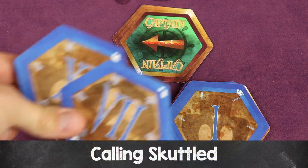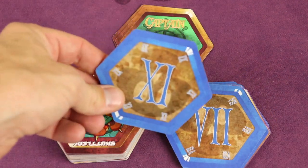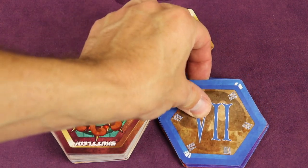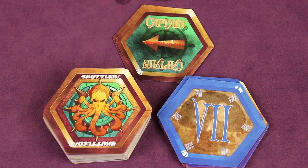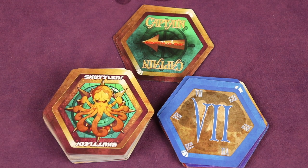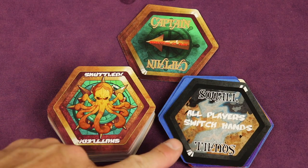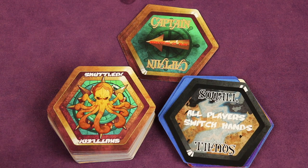At some point you might have only two cards left in your hand. If you successfully play one of them, you're down to one card. At that point you must call 'Scuttled!' — technically before you take your hands off the card you just played. If someone notices you didn't call it, they can call you out and you must draw two cards from the draw pile. However, if the next player takes their turn before anyone catches you, the moment has passed and you're safe. If you receive a hand with only one card, other players should give you a second or two to look at it before calling you out.